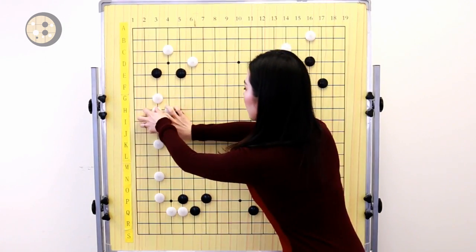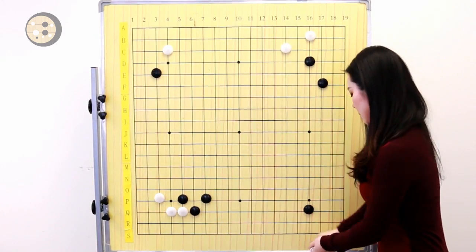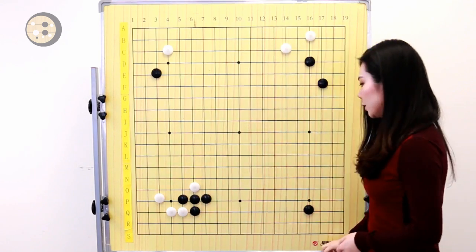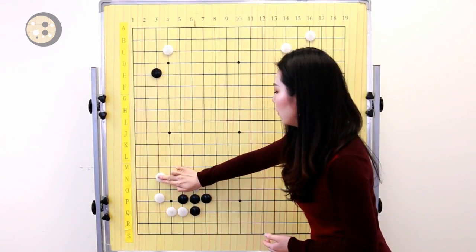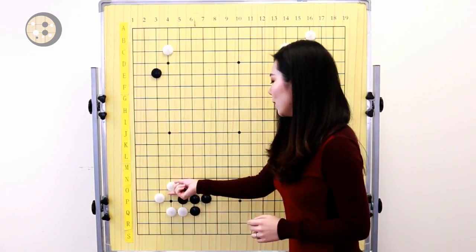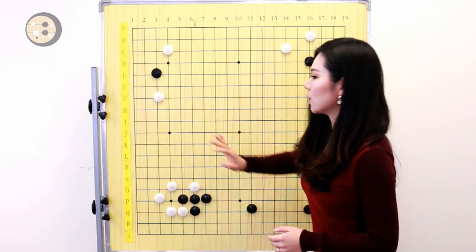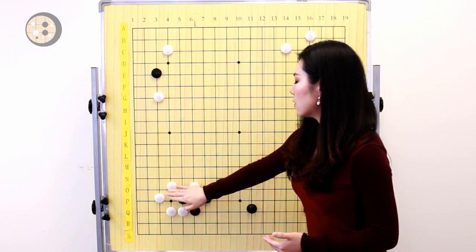So where should white play to avoid the low move? Instead of playing the one space jump, white should peep here — and that's a sente. After that exchange, instead of the one space jump on the third line, white can pull the stone up. Now one of your stones is on the fourth line. Black still needs to take the side to protect the four stones. And then when you pincer here, not every stone is on the third line — one of the stones is on the fourth line.